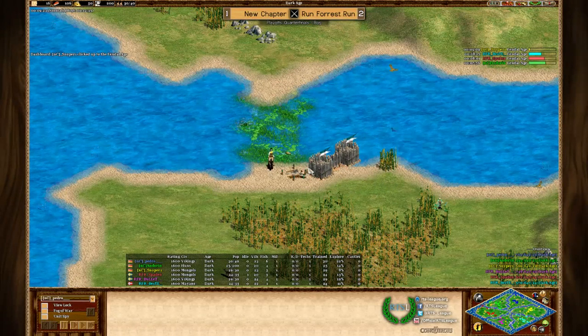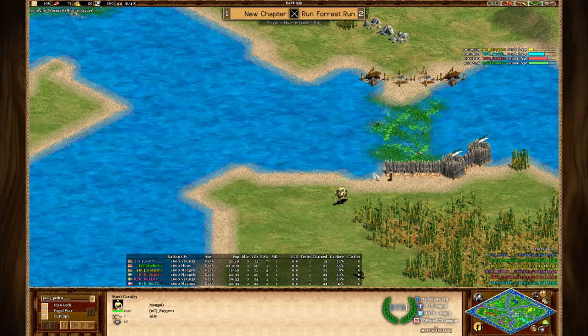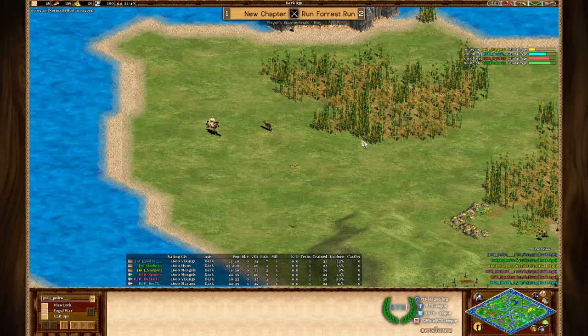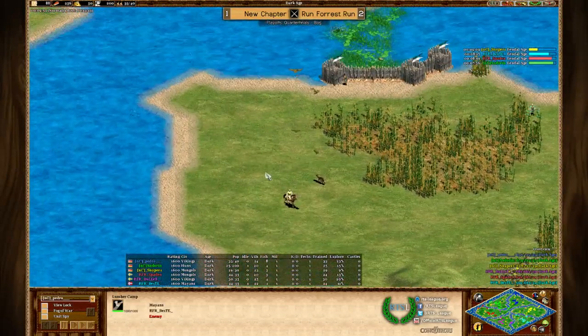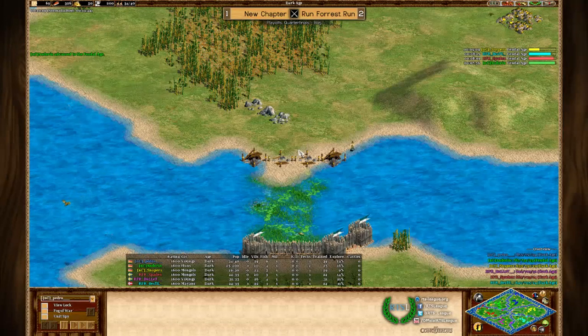Waiting for the wall-in to finish. Sniper actually wanted to keep his scout on the opponent's ground. I thought it was a pretty good idea — once he has the scout there, he can see what his opponent is doing, how fast he's advancing, if he's jumping into Castle Age or whatever. This is definitely going to help him make sure he can properly defend against what MBL is going to do.